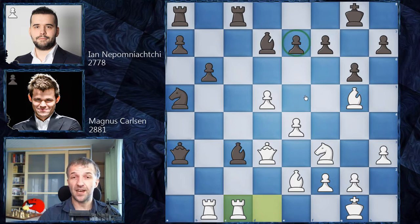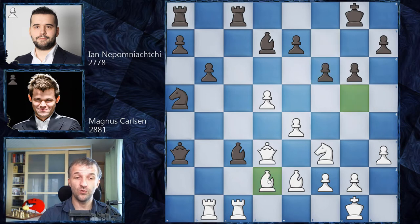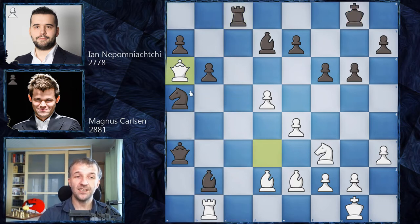However, Nepo defends e7 another way by playing f6, actually weakening the pawn structure in front of the king. This can be very dangerous, especially against Magnus Carlsen. Magnus tries to exploit it — first retreat with the bishop, Bd2. Keep in mind the bishop is attacked three times and defended only twice. Black has to react. Bb2 instead. And now Rc8. Rc8 and Qa6 with attack on a7 — very tricky, this is actually part of Magnus Carlsen's plan.